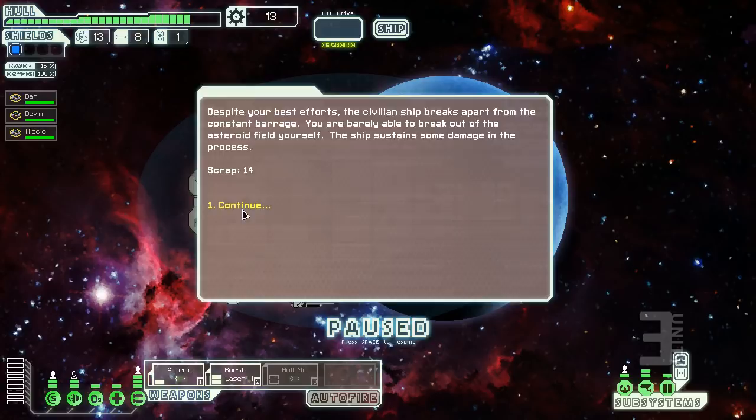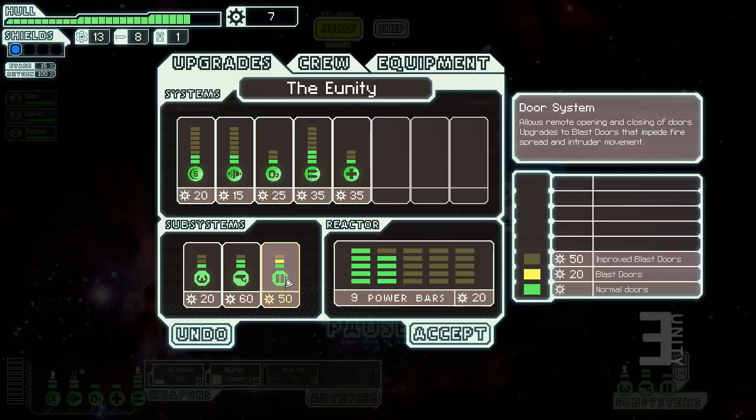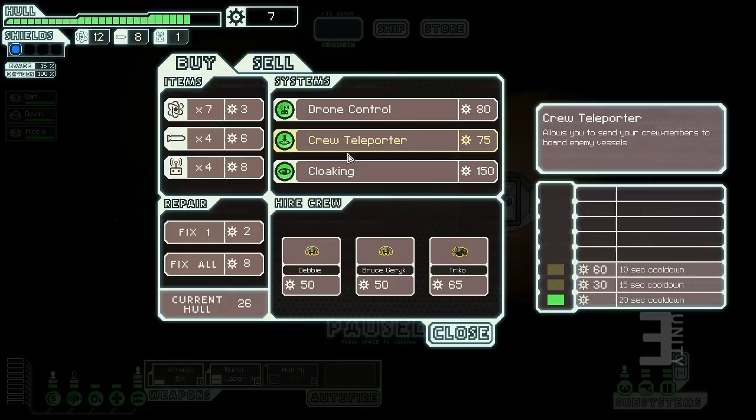That happened and now I feel slightly terrible. I'm going to upgrade my doors to blast doors. There are also stores — traveling merchants where you trade scrap for stuff or sell items. You can repair hull, buy fuel, missiles or drones, recruit crew members, or improve systems. You can buy drone control, a teleporter to board enemy ships, or cloaking which gives you time to repair — though you can't fire weapons while cloaked.